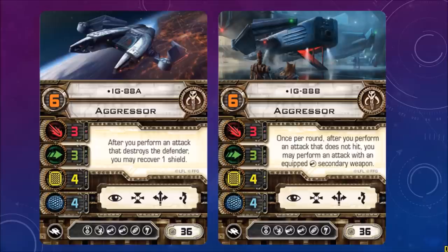You can see all the upgrades available. IG-88B on the right — same stats. Once per round, after you perform an attack that does not hit, you may perform an attack with an equipped secondary weapon. I think I like that better than the other one. All of these have the same pilot skill of 6, and the cost looks the same too: 36 each.